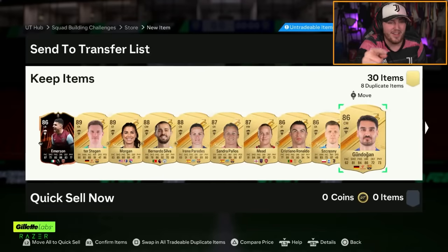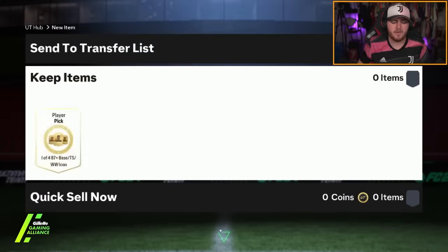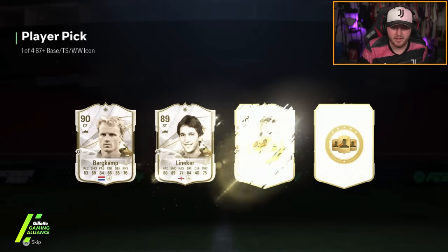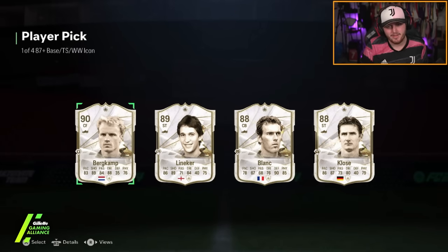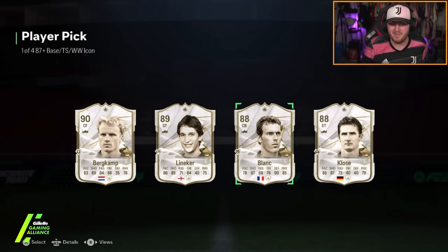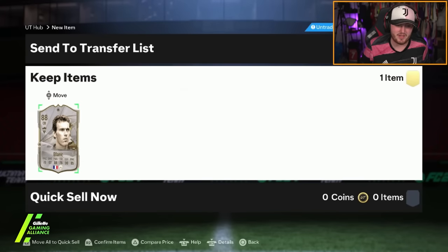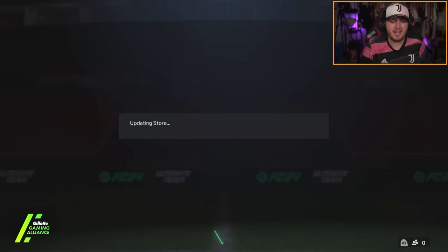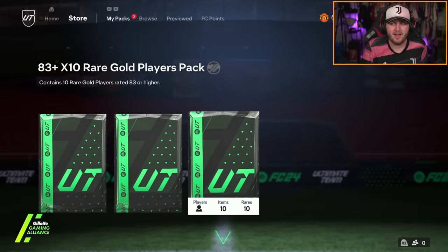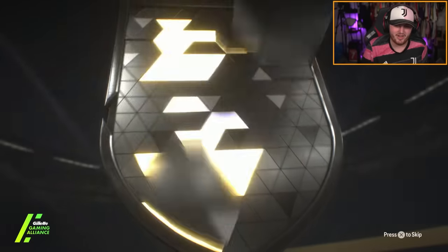Calvin Phillips as well — Calvin Phillips can hold that. Ruben, are you going to be the lucky soul today? 1-of-4 87-plus base icon, base slash TS slash Winter Wildcard. It's probably just Bergkamp for fodder, isn't it? Oh, you want Blanc? That's fair enough — Blanc is decent. Bergkamp has been done dirty on FIFA, man. I'm old enough to remember Bergkamp at Arsenal, and from what I remember compared to his card on this game, I just think he's been done dirty. It's hard to translate what he did well into the game, but even still.